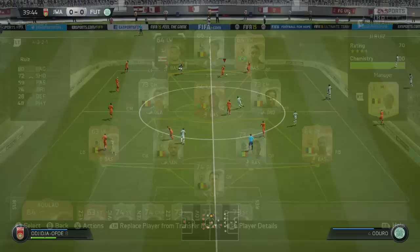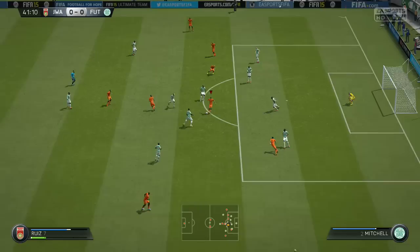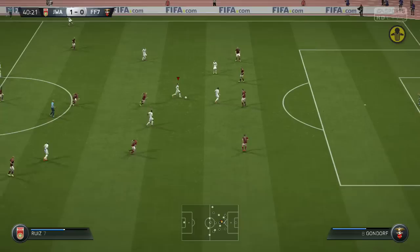Now on to the gameplay so you can see how he's performing. Ruiz has had his position change from striker to left midfield with this in-form, so we are trying him at left forward to see how he does a bit further up the pitch. He does have good enough pace for the wing — 78 acceleration and 81 sprint speed. While it's not amazing, he can hold his own out on the wing and he does have decent dribbling for a bronze player.